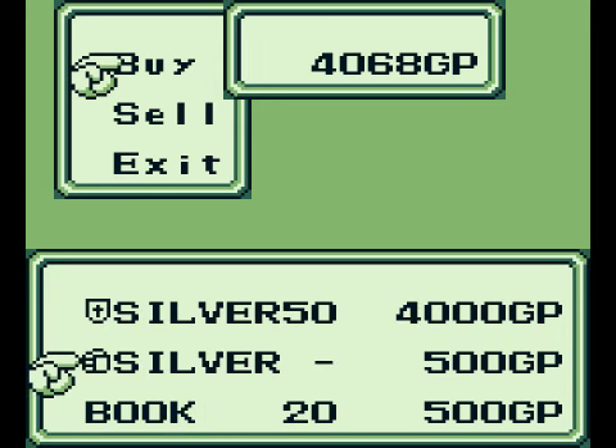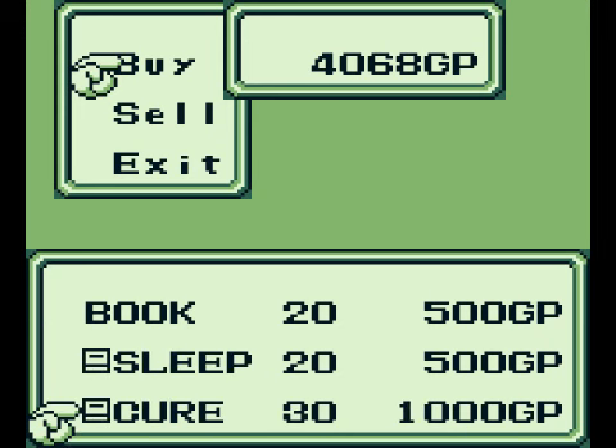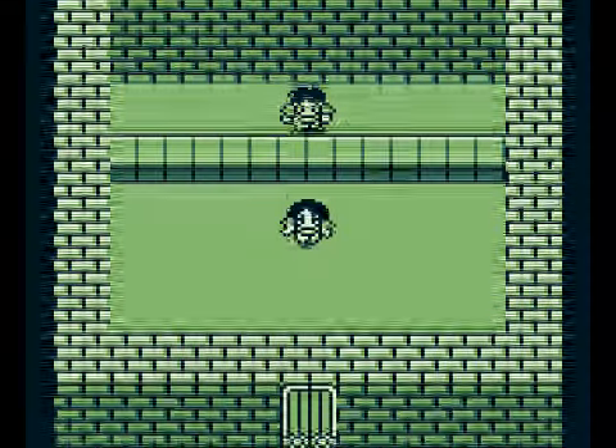We got Silver Gauntlets here, but I'm not particularly interested. For 500 gold, it boosts your defense by 1 compared to what you've got now. I don't think it's worth it. They also sell Cure Books — does what you think — same with Sleep. The book item deals damage to undead enemies or something like that. I don't care for that. Well, that's everything we want to do here.